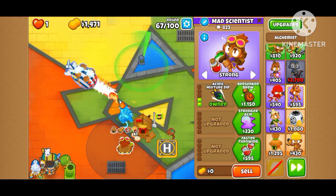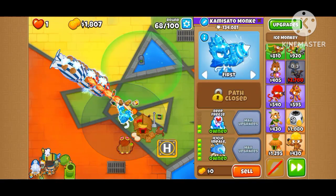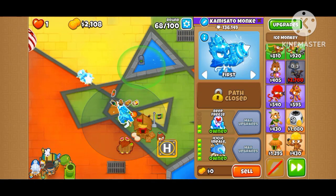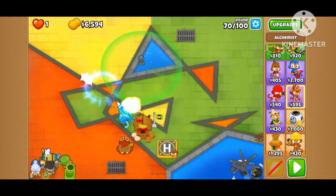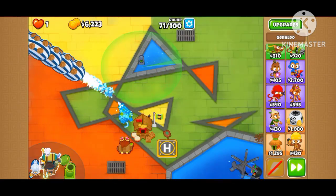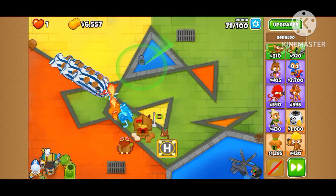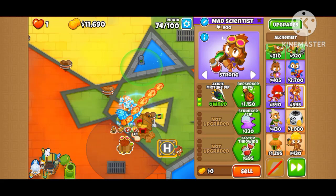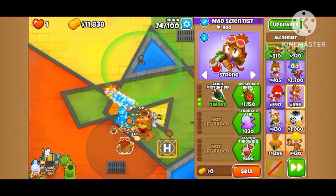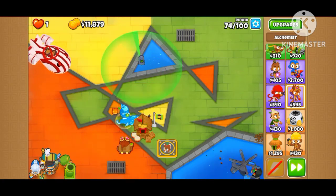Not much for the monkey sub. Ice Monkey has been doing the majority of pops here, which should be fine. The sauce is gone — I have to refresh them. The Alchemist is at 3,900 pops. Hopefully we still get it over 20,000 or something.